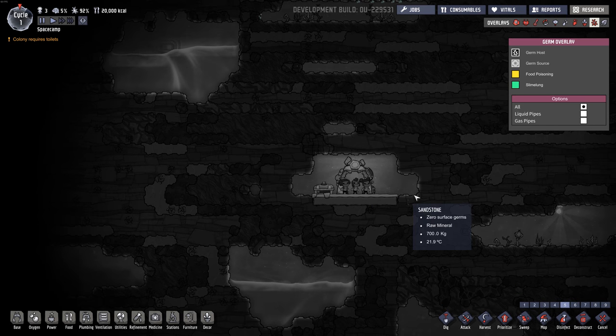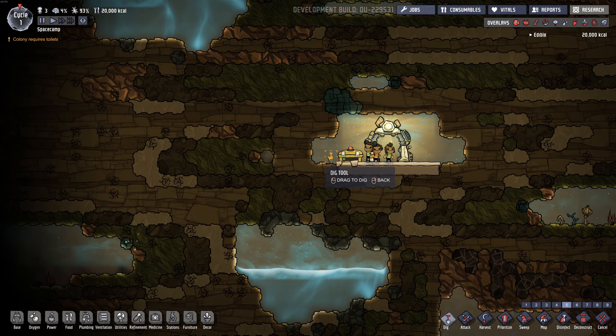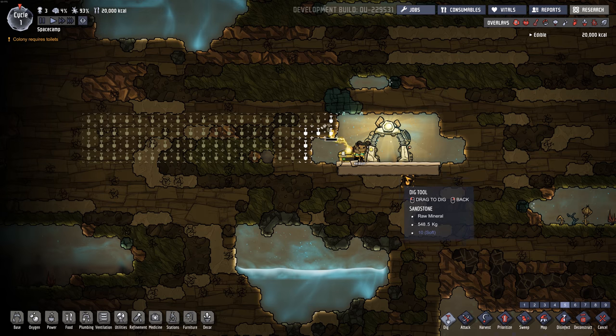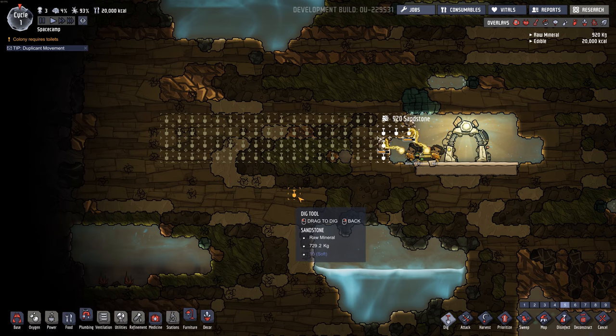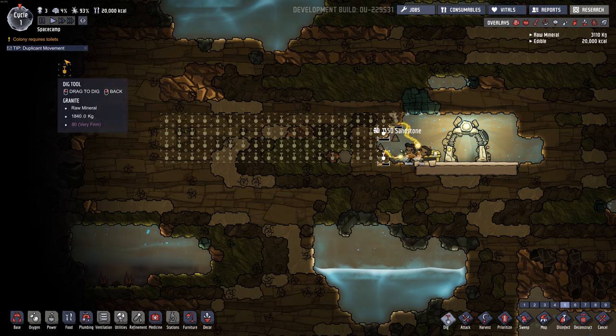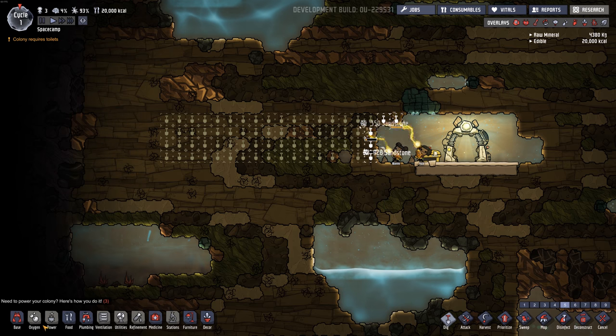So we've got to be careful about how we build our bathrooms. I kind of want to sequester them off in a little sealed room — put an airlock in and some hand washing stations. Let's see if we have those right away.